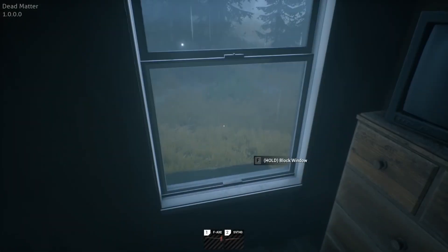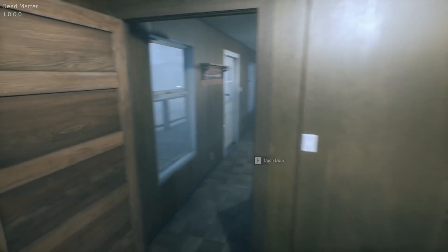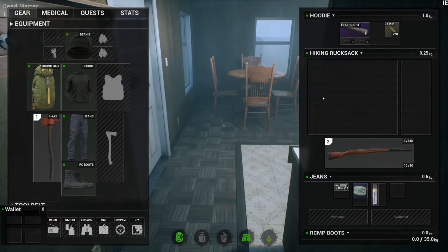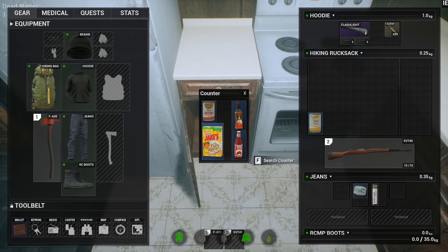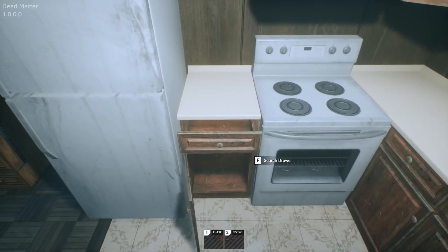Based on feedback, they removed the old base claiming system where you had to go to a garage and flip a switch. They re-implemented it so you can claim a majority of buildings, and your claim is only as strong as your ability to protect it. There's going to be an incentive to protect your house and make it stronger to prevent anyone from breaking in. They also mentioned that you can disassemble or reuse existing furniture found in your new base, so finding a furnished house will definitely be to your benefit.